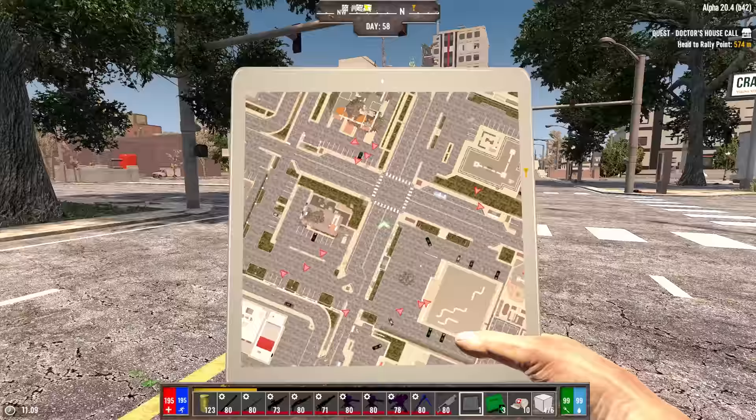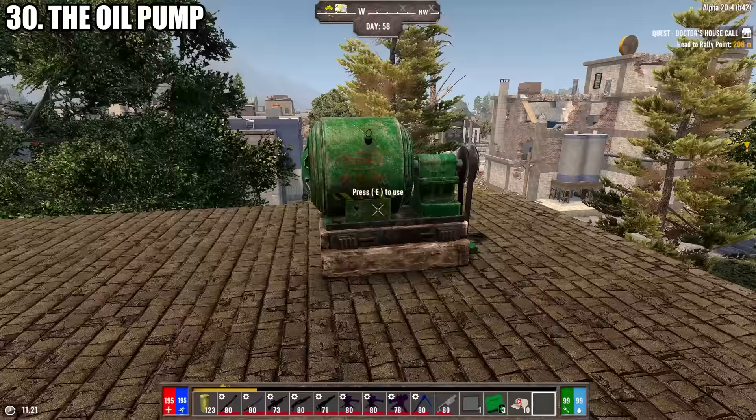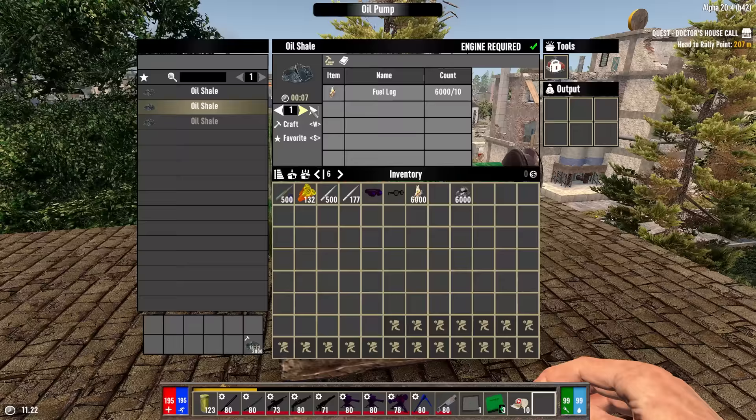The military tablet is unlocked with the Scientist class mastery. It's easy to craft and has some pretty cool features. The first view is a satellite image of your surroundings — useful for seeing how many zombies are in the area. The second view is ground-penetrating radar, useful for spotting buried supplies or treasure.